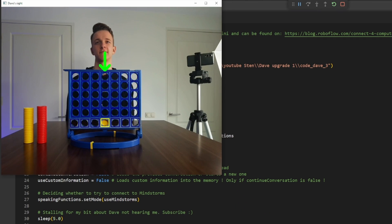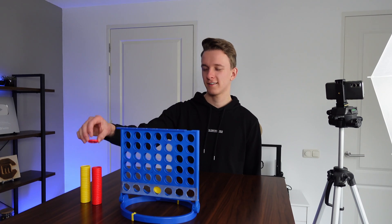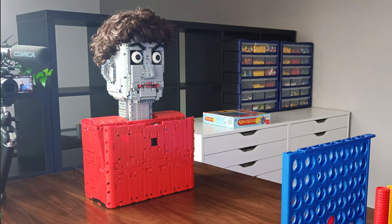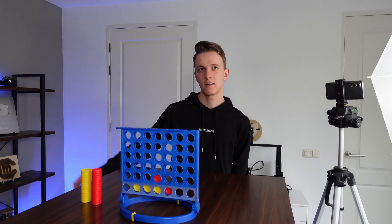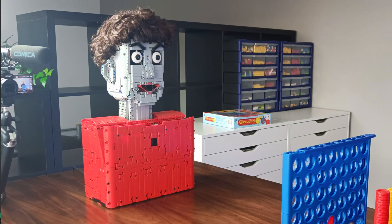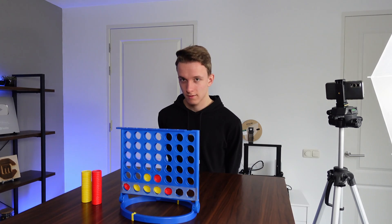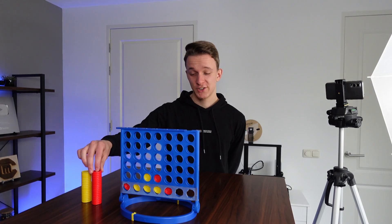My optical sensors are analysing — column 4 it is. Let's see what happens. Column 4 — okay. Boom. My optical sensors are worrying — column 5 is where I'll drop my Lego brick. Okay, it's obvious, right — like over here. A bit predictable, human. Time for me to strike — column 1 it is. But how did Dave determine where to place this piece? Let's see what happens when I place another one.